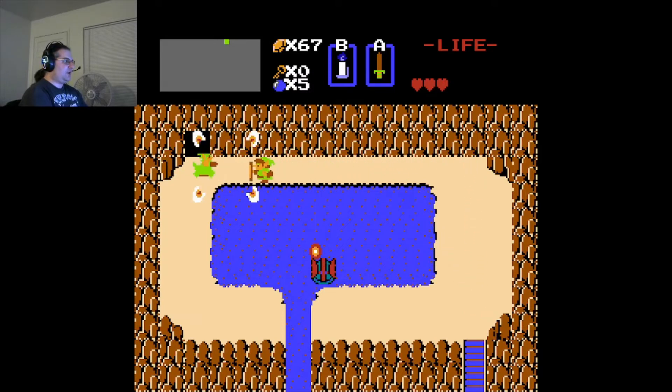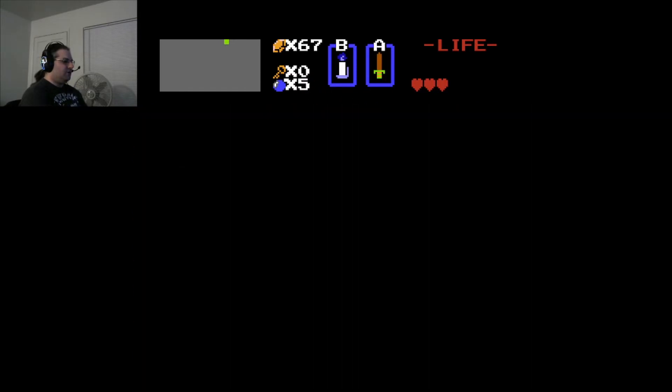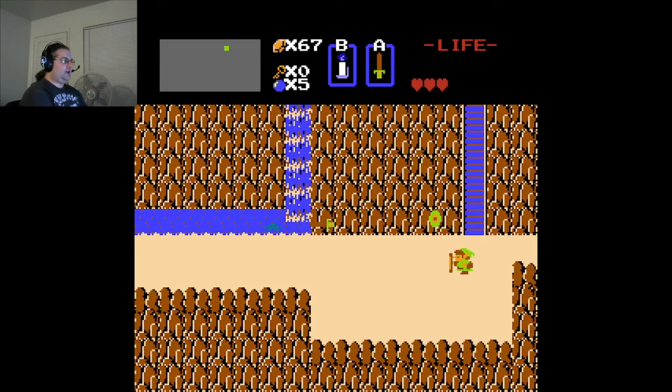Here we've got this blue vinyl — it takes six hits from the sword to take it down. I'd like to take out that Zolo, but I'm not going to waste my time. In here: master using it and you can have this — it's the white sword, same as before. But we're not going to be able to get it until after we've cleared at least one dungeon, because we still need five heart containers in order to pick it up.